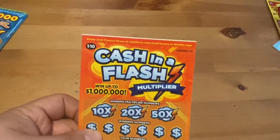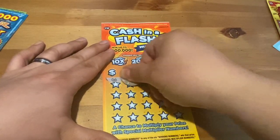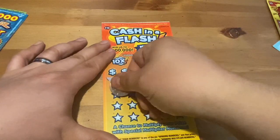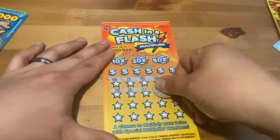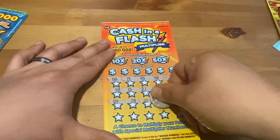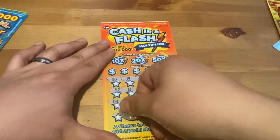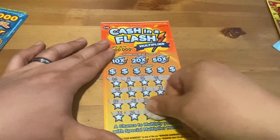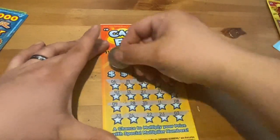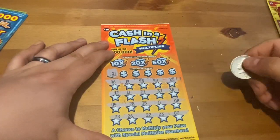The next Cash in a Flash has a huge fat white line — maybe it hits back-to-back wins. That would be a nice surprise. I sure would like to find a multiplier on this one. I don't know if I'm going to get to play this again — I said that in the last video too — but if I go back and there are more in there, I might grab a couple. Let's look at the numbers. First number up is 21 — do not have that number.